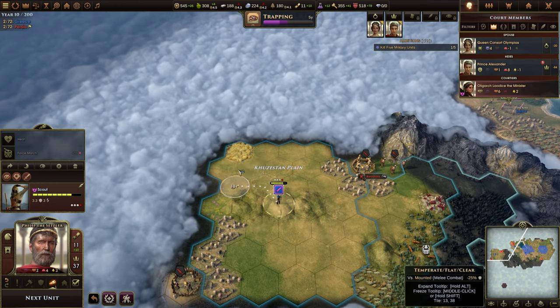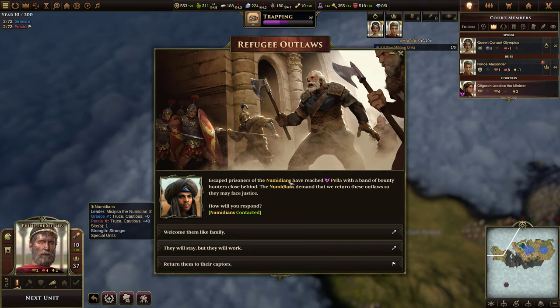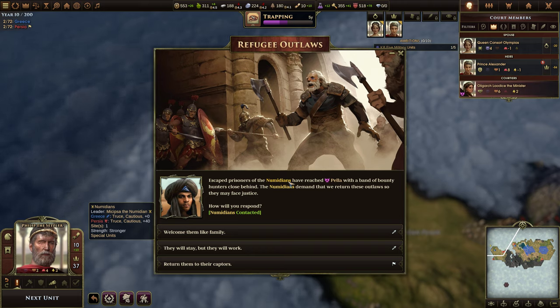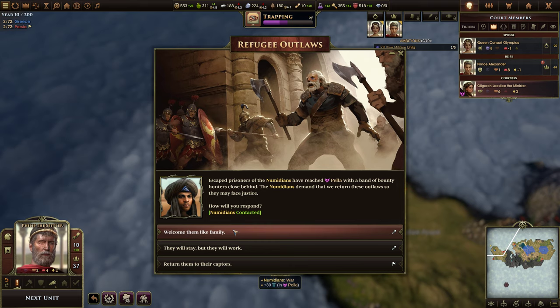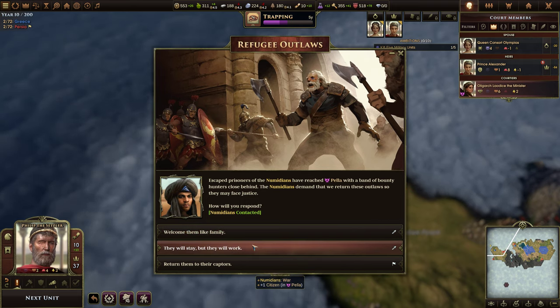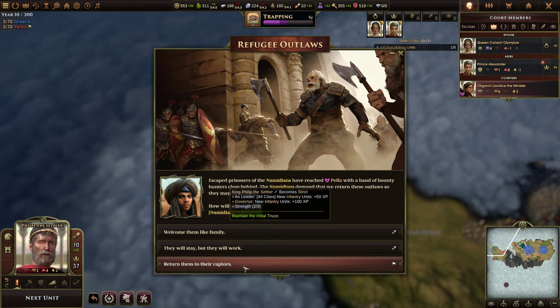Let's go next unit. Refugee Outlaws: escaped prisoners from the Numidians have reached Pella with a band of bounty hunters close behind. The Numidians demand we return these outlaws so they may face justice. Options: welcome them like family and go to war with the Numidians gaining 30 culture; they will stay but they will work, also going to war but gaining a citizen; or return them to their captors.